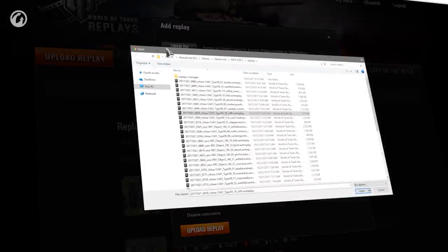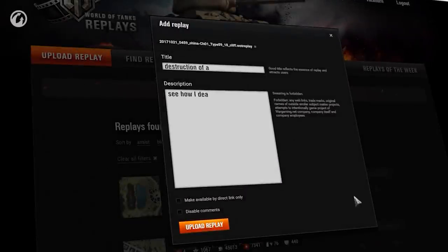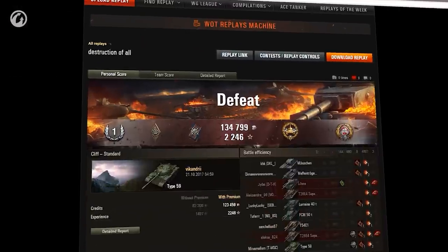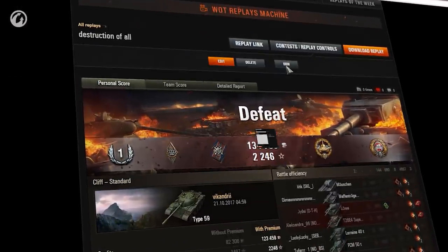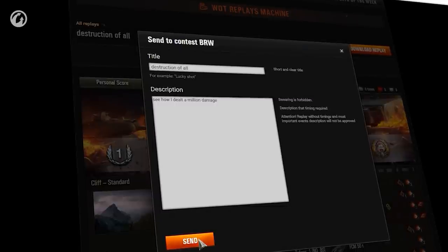Click choose file, then navigate to your replays folder. Find and select your replay, press open, then the orange upload replay. Click on contest, and then Best Replays of the Week. There's no need for any troublesome timestamps, just enter a short description and hit set.